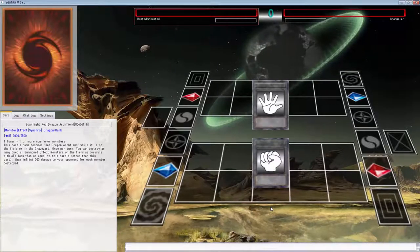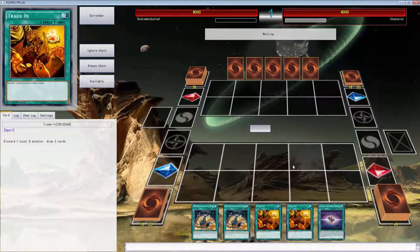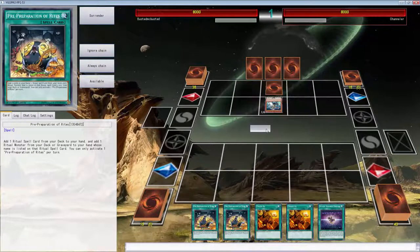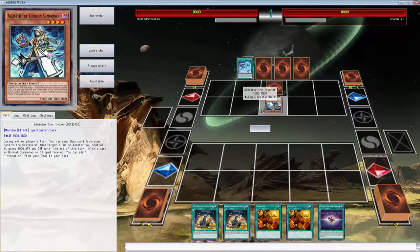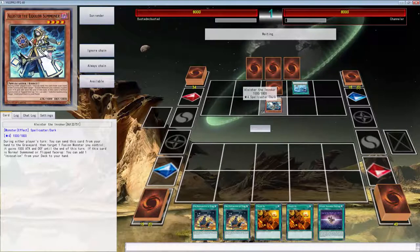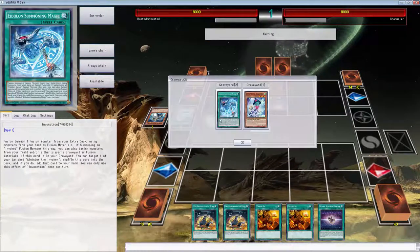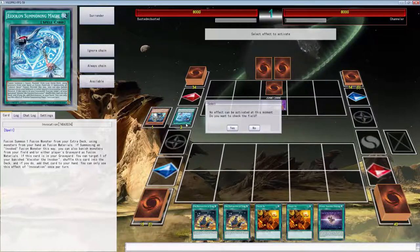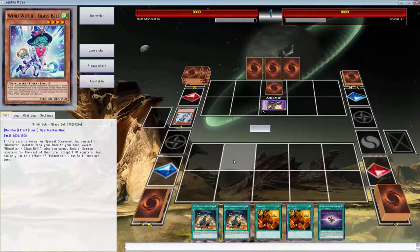Here we go, going up against Chandler. We're playing against Alistair and I've pulled four of these - but I didn't pull the Invocation which really sucks. Let's see what he summons his first turn. I don't think he's going to summon it first turn. He's going to go Raijin. We definitely have to get over Raijin and there's something in the back row.